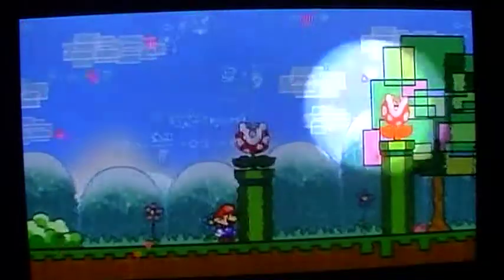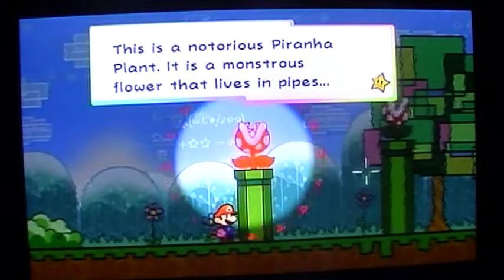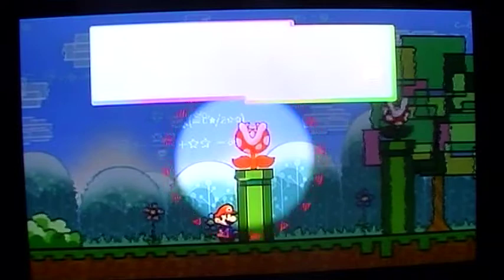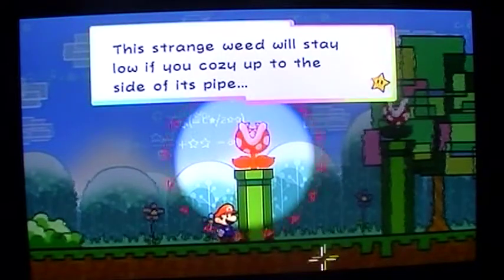Now these are interesting enemies. This is a notorious piranha plant — a monstrous flower that lives in pipes. Max HP is 2 and attack is 1. This creature is able to stay inside and cozy up to the side of its pipe.